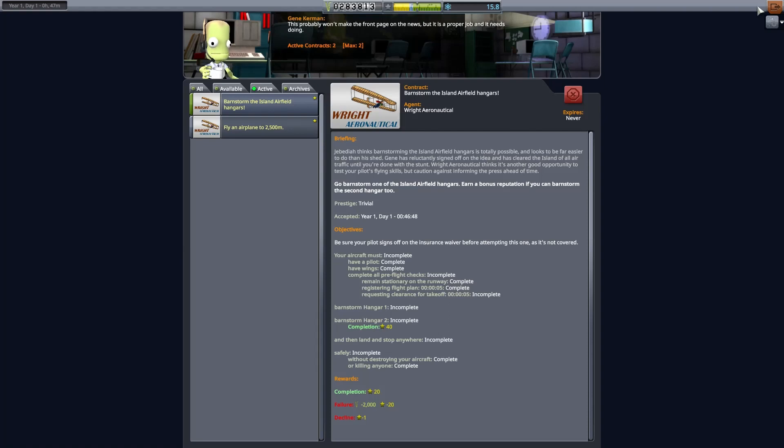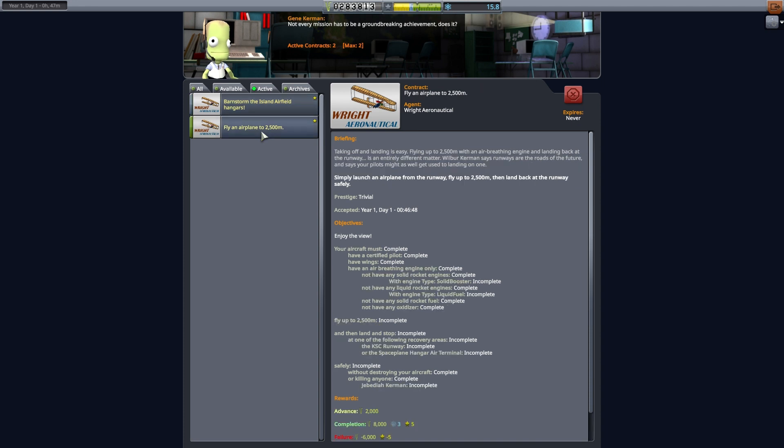This is Echo 3 and let's continue discussing our modded career mode playthrough. We left off last time picking two contracts: one to barnstorm the island airfield hangars and another to fly above 2,500 meters. We should be able to complete both of these contracts in the same flight. So far I'm a fan of these additional contracts and the giving aircraft a purpose mod. Flying through the hangars should make for a bit more exciting mission than the generic survey missions.